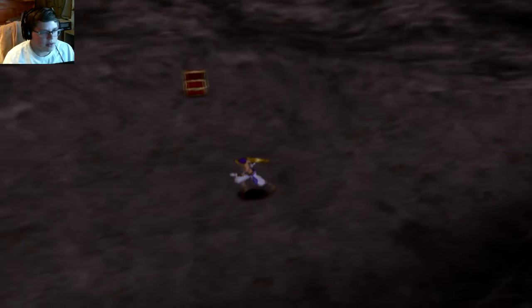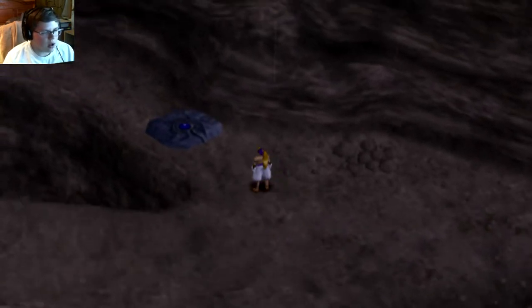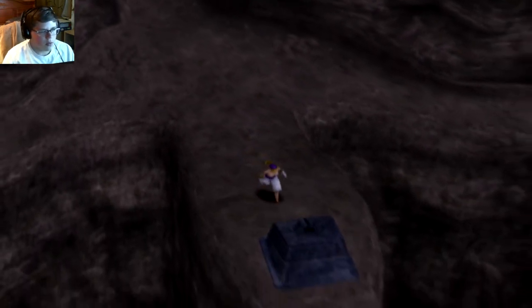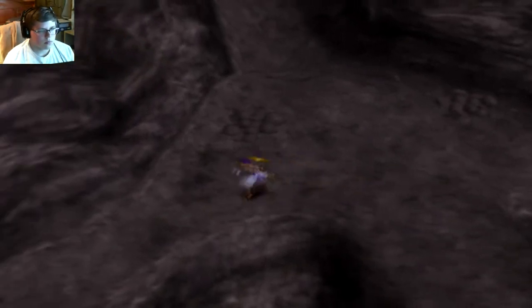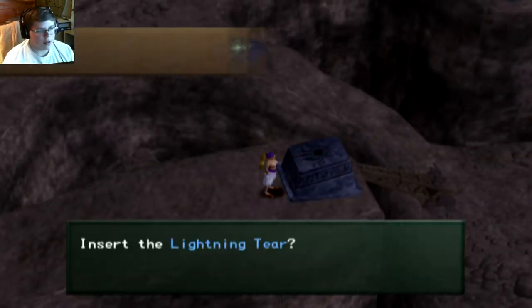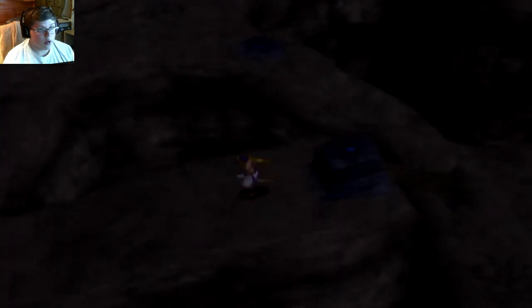Alright everybody, let's go put in the rest of these stupid tiers. So we have one in here — we need one in the north and the west. Yes. So we need one here. Insert. Yes, insert. Don't remove it. Alright, let's quickly place the last stone, and that should open up the middle. And we can go towards the middle where there will be a boss fight.